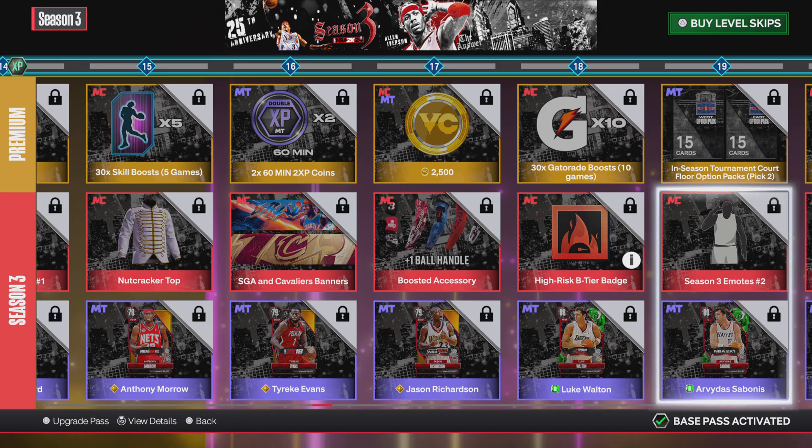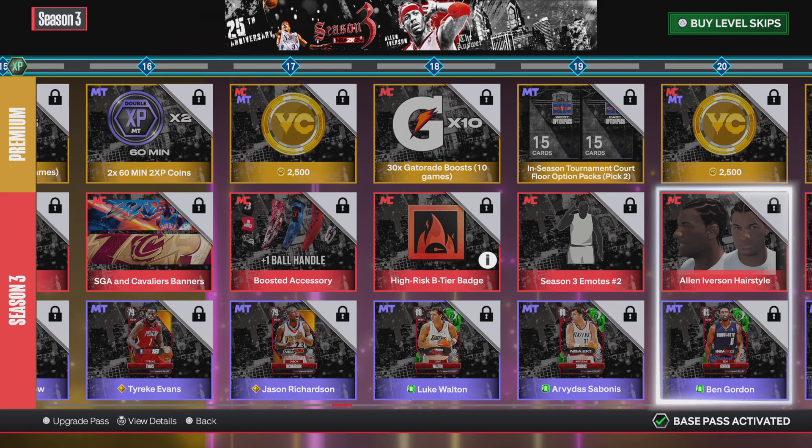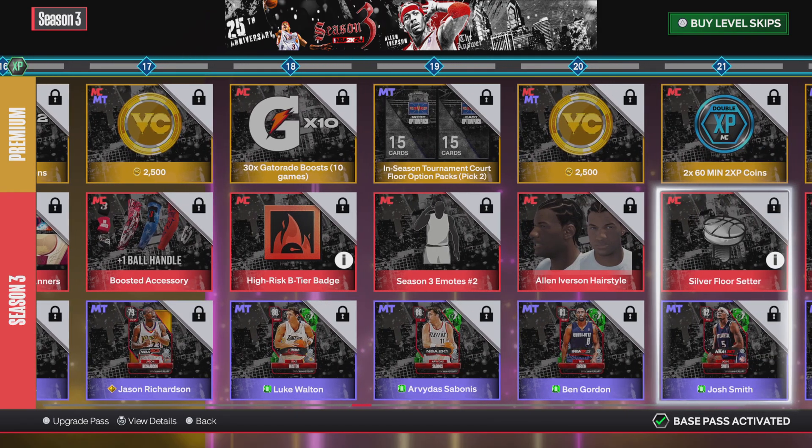Level 19, you get more MyTeam packs with another Stupid Emote and more NBA player cards. Level 20, you get more VC with the Allen Iverson hairstyle and more MyPlayer items. Level 21, you get more tokens with a Silver Floor Setter.